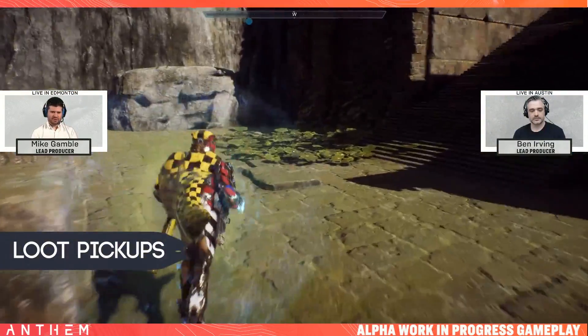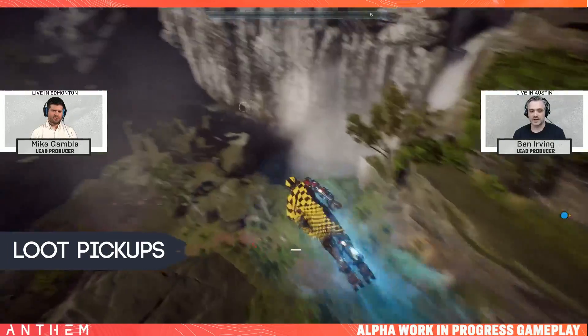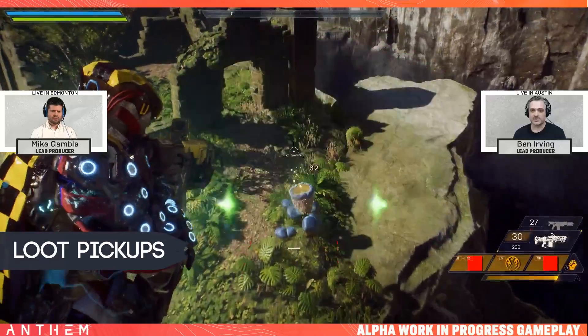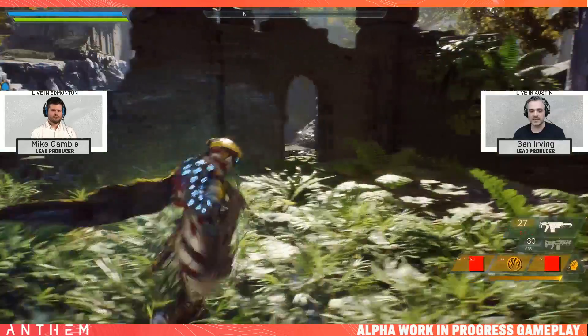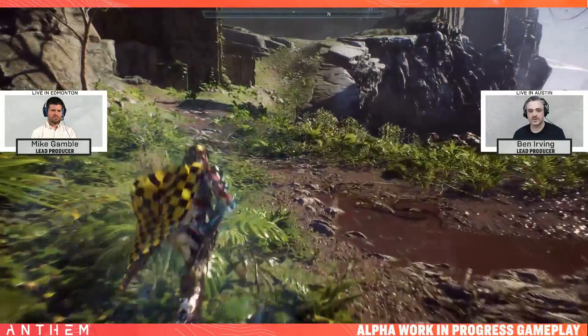Loot is a really important topic in Anthem which I want to bring up another day, but some of the stuff picked up on these missions is pretty interesting. For the most part they are weapon parts which seem to be crafting materials, but we also saw things like chimeric compound and an uncommon ember. No idea what those do yet, but I am desperate to find out more information on them.